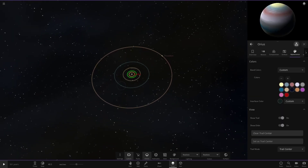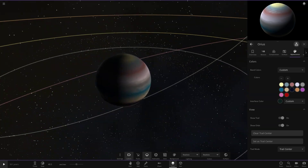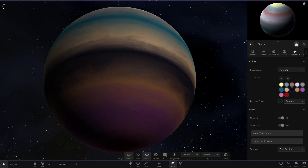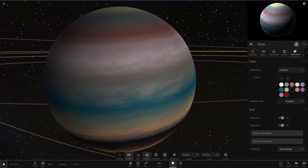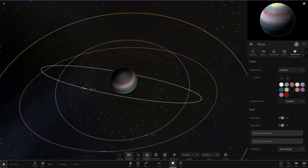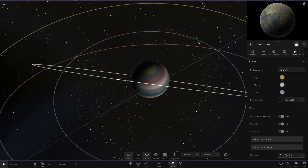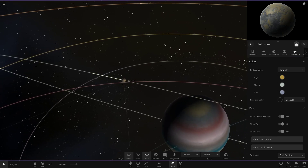Moving on to the next object: Oris. This gas giant has custom bands with lots of different pale-shaded colors — some more vibrant than others. It's an interesting colored gas giant and it also has rings, which is probably where most of the simulation's object count comes from. It has moons as well — here's the first one.